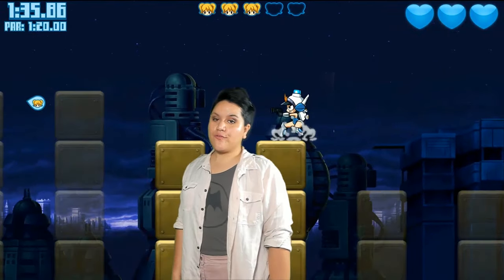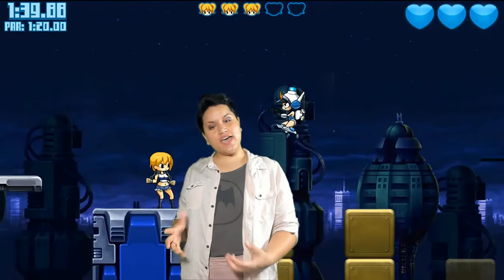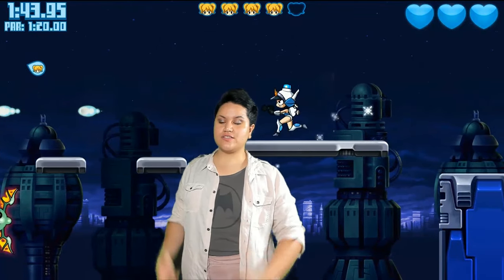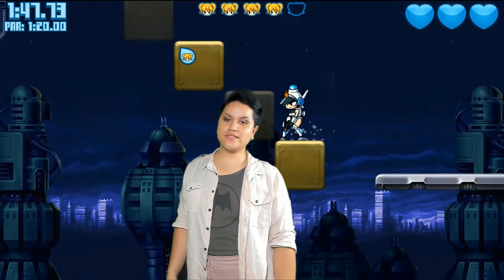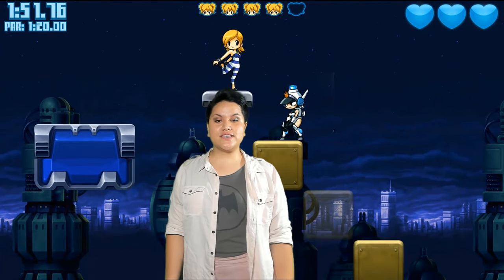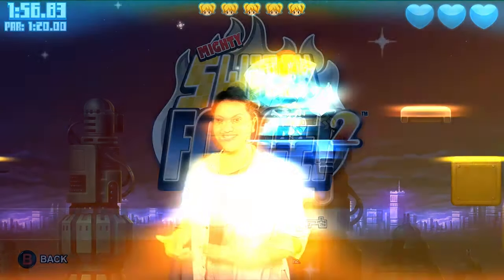In this 2D platformer, controls are very simple. All you need to do is attack with the pellet shooter and utilize the Siren helmet to change the layout. Using the pellet shooter you can take down obstructing enemies, and using the Siren helmet you can get your way to one of the Hooligan Sisters.